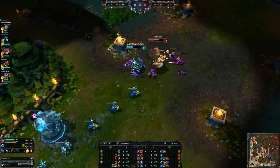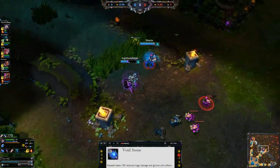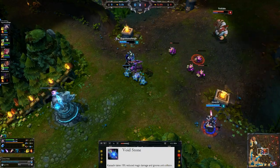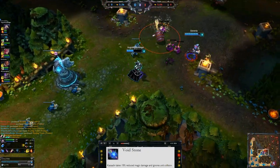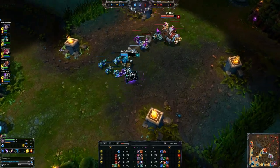Starting off, we need to talk about his passive, which is Voidstone. Kassadin takes 15% reduced magic damage and ignores unit collision. Pretty straightforward passive, and we're going to be using that because it's helpful.